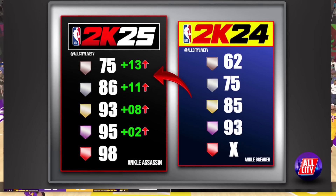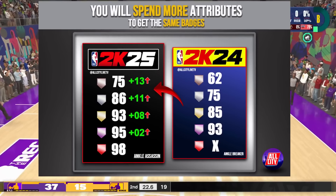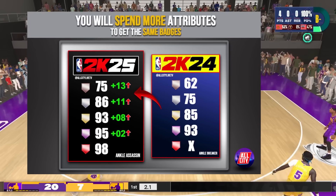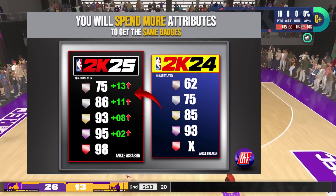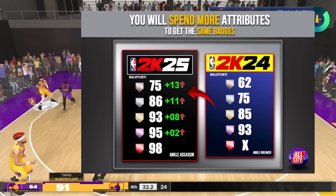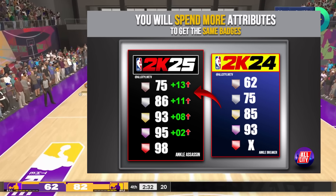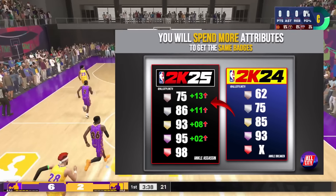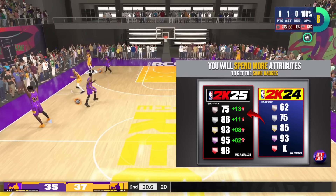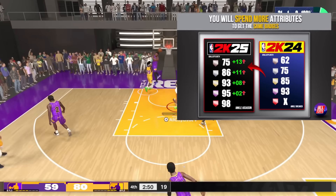The comparisons I made are for NBA 2K25's Ankle Assassin badge versus the Ankle Breaker badge levels in NBA 2K24. Starting from the top: in 2K25 you need a 75 Ball Handle for Bronze — that's 13 additional points compared to 2K24, where you only needed a 62. For Silver, 2K25 needs an 86 Ball Handle versus 75 in 2K24 — an 11-point difference. At Gold, 2K25 wants a 93 versus 85 in 2K24 — 8 points. For Hall of Fame, 2K25 requires a 95 versus 93 in 2K24 — only a 2-point difference.